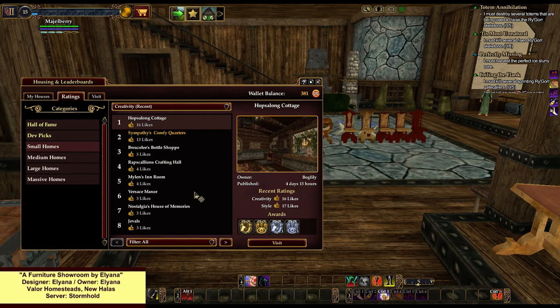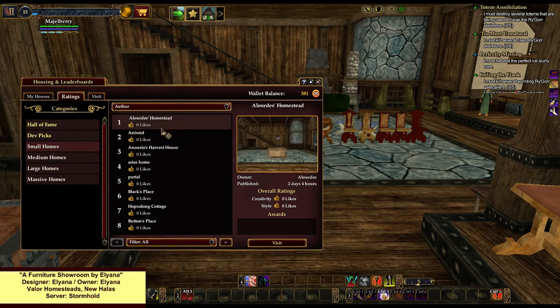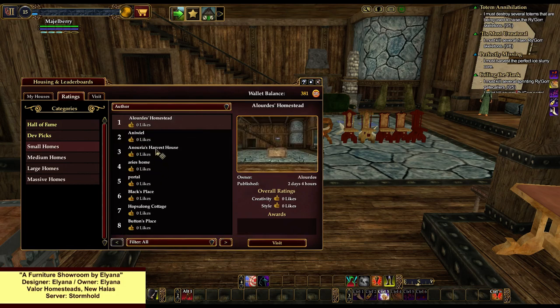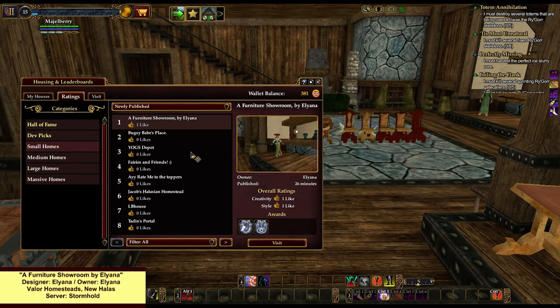Anyway, let's see if we can find this. Let's sort by newly published because she just published it. Furniture display home — where is it? Maybe she didn't republish it. Oh, I have it — newly published. There we go. Sort by newly published, and it is, of course, the top one because she just published it.